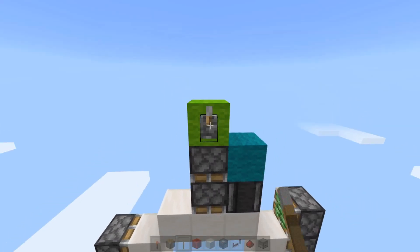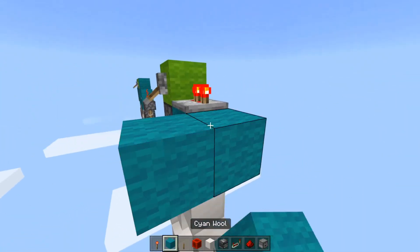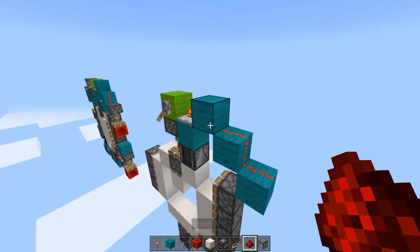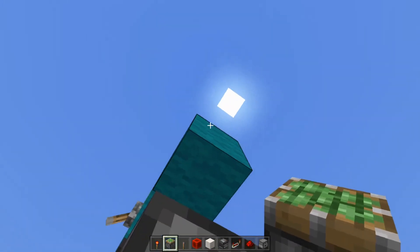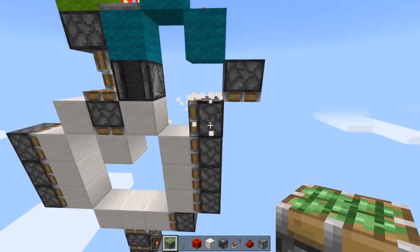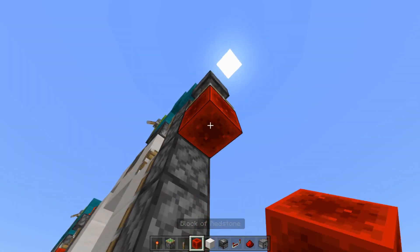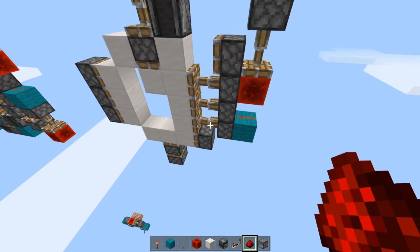I'll show you how to move the input at the end of the video. On this side, you want to place a two-tick repeater going outwards into a block, then a piece of redstone dust going right here and here on both spots. This block down here is actually not a block — it's a sticky piston facing downwards, placed next to this four-row of pistons. Then place a redstone dust on top of that, a redstone block on the bottom of that sticky piston, and then a block under that redstone block.